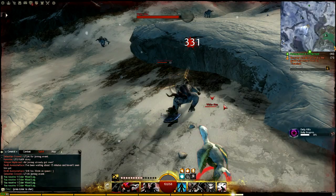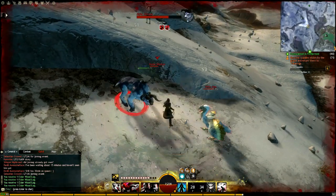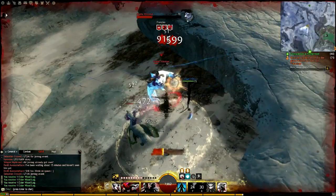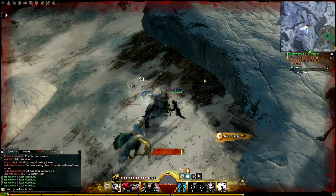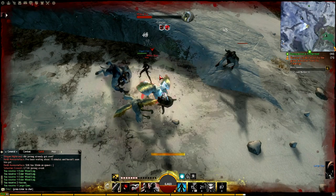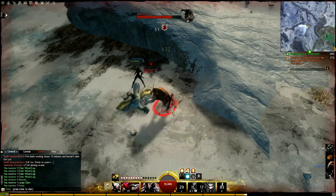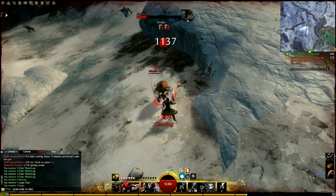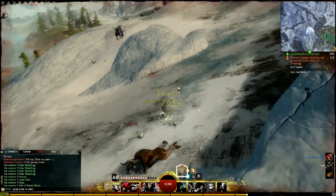This location covers the minotaurs, which are located in the southern section of Frost Gorge Sound, around the middle area. The closest waypoint to reaching them is just north of the Erudon Waypoint, which is the southernmost waypoint in Frost Gorge Sound. These minotaurs drop Vial of Potent Blood, which is the main item we're farming, and they are extremely easy to get to.